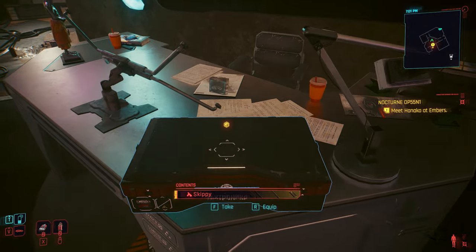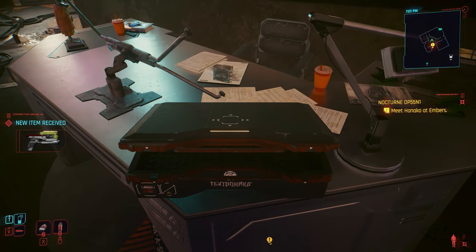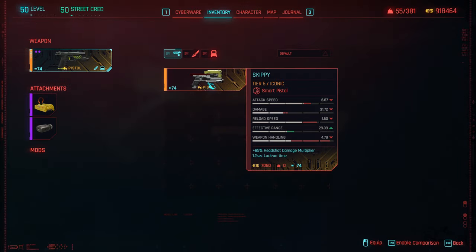Skippy is gonna be right here on the desk. You can take it for free, and this is the smart pistol — it's a smart pistol. This is how you can get the pistol after update 2.0.